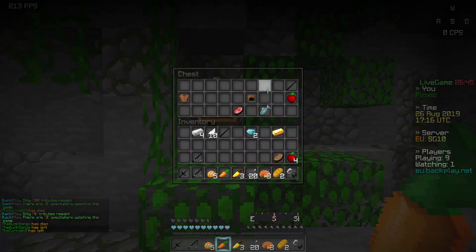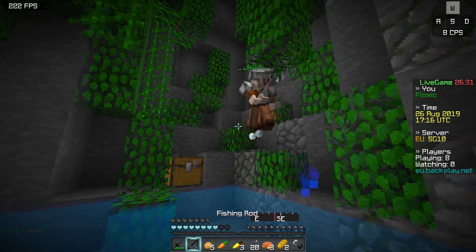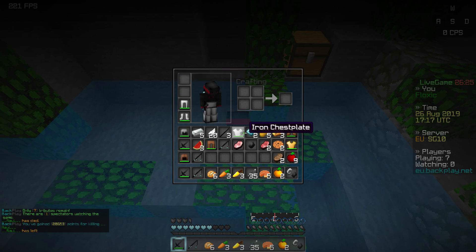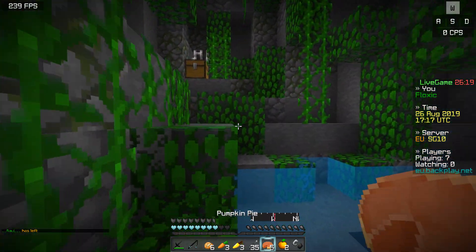There's a guy in here actually, so we have to be a bit careful. There we go. I think he had a golden apple on himself — he had two golden apples on himself. And we have full iron now. We still don't have a bow, though. We have 35 arrows, dude. I'd love to get a bow right now.